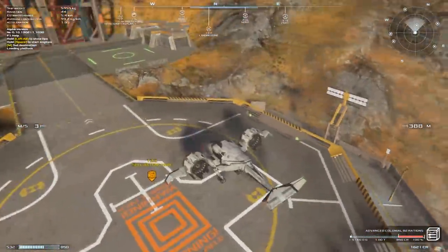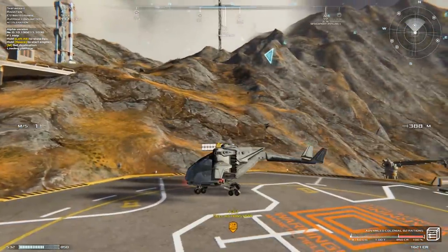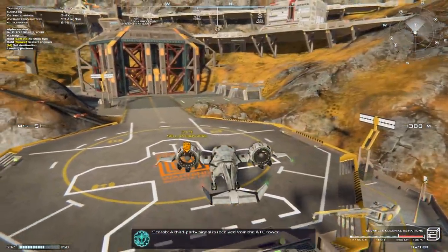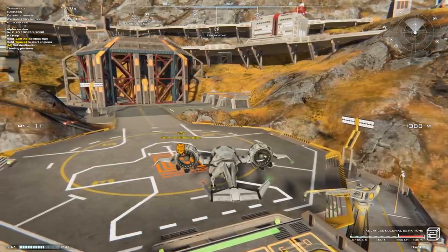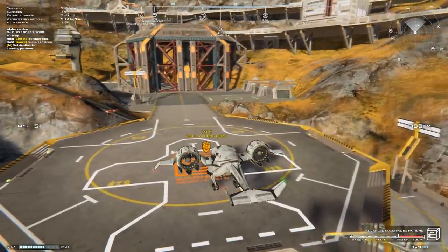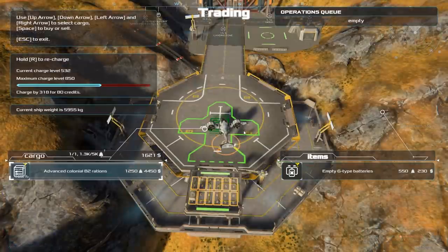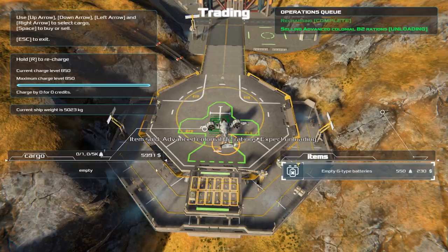Let's center ourselves out here. This looks like a gigantic mine — they must be doing some sort of mining here, studying the planet's core or different types of minerals. Let's drop off our cargo, get some cash, and get out of here. We can also pick up batteries, water, and passengers, and of course the distance and the weight of the cargo matters. Let's go ahead and recharge the batteries — not the perfect parking job, but at least I landed it without any damage.